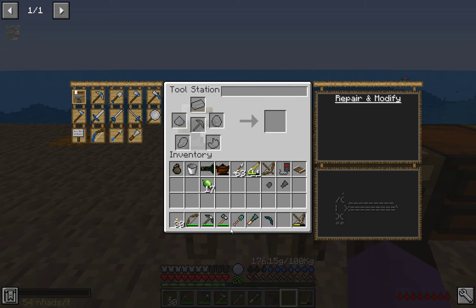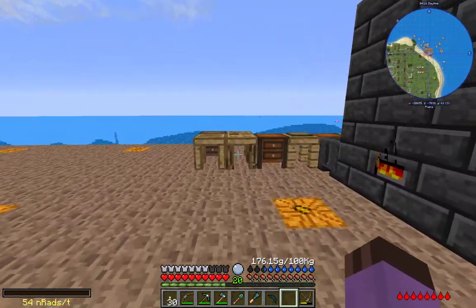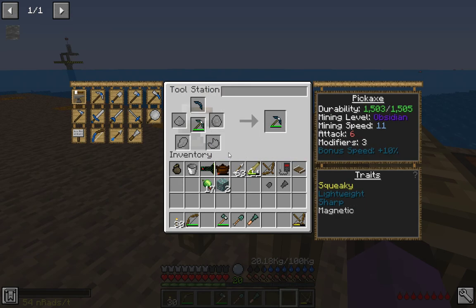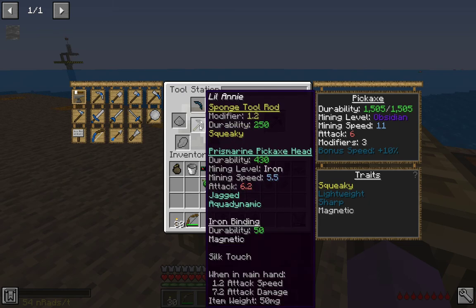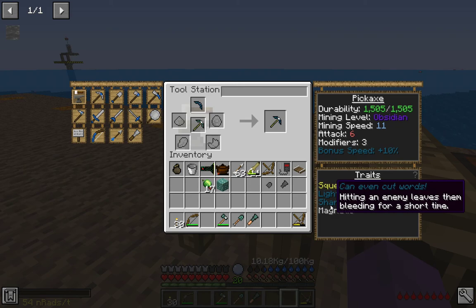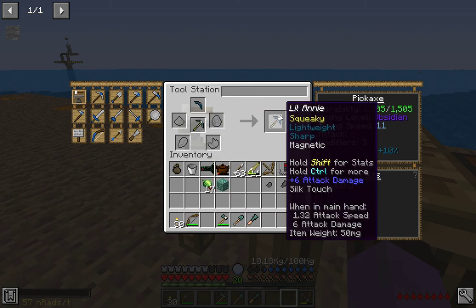Hard diamond tools are pretty darn good. To swap it out - why did this take damage? In any case, it doesn't need to be in full condition to swap. Instead of aqua dynamic and jagged, it'll have lightweight and sharp - increases overall speed of your tool when mining and attacking just in general instead of only in water, and leaves the enemy bleeding for a short time. Almost twice the durability, exactly twice the mining speed, one mining level higher. Beautiful upgrade.